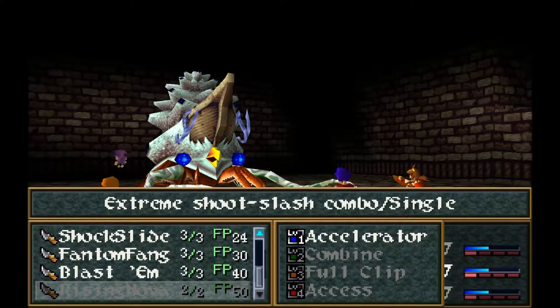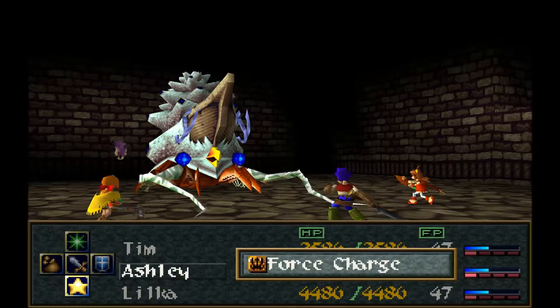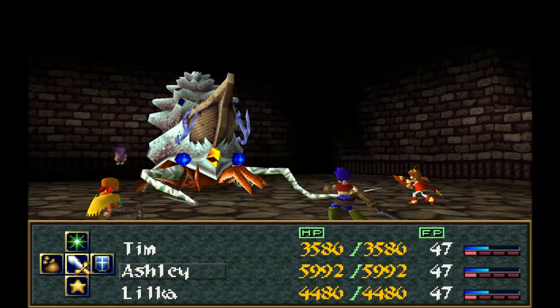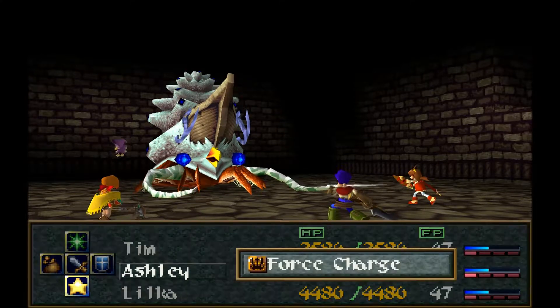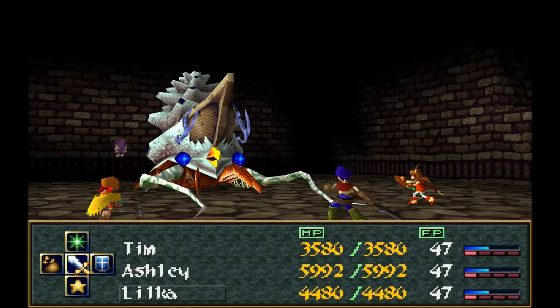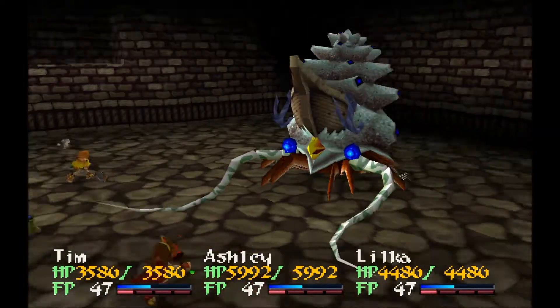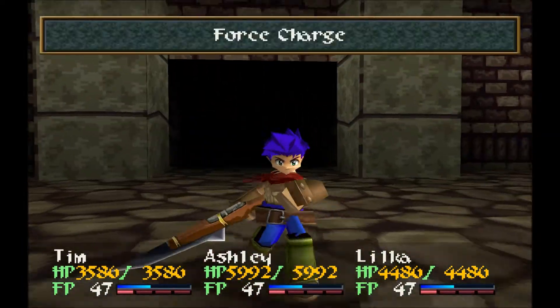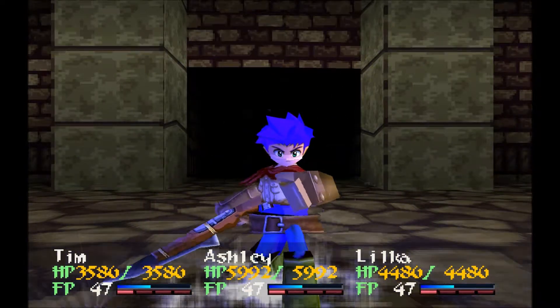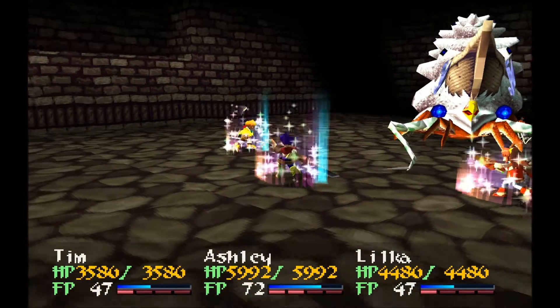Most bosses don't really do much but you're better off getting it done. Have Ashley force charge, and Lilika really doesn't need to do anything except get her FP up so she can use her strongest healing magic as soon as possible.